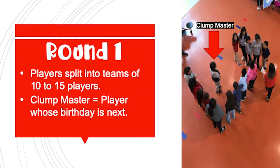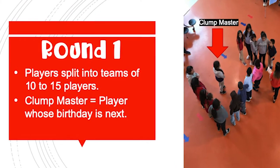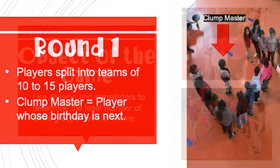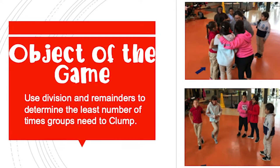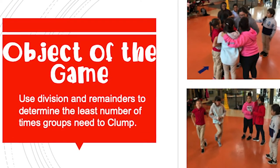To play the first round, players split into groups of 10 to 15. The player whose birthday is next is the clump master. Make sure players have enough room to move around. The object of the game is for the players to use division and remainders to determine the least number of times groups need to clump before all but two players are eliminated.